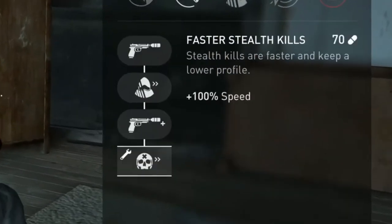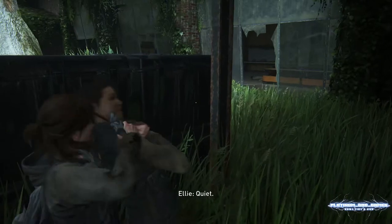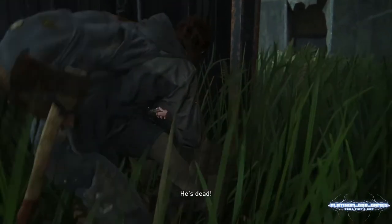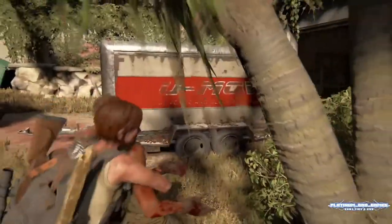Last but certainly not least within the stealth branch is faster stealth kills. This comes in so handy, especially if you have to escape into cover and start picking enemies off one by one. Ellie's original stealth knife kill is slow and takes forever when you're in a hurry. It turns into a very efficient slice-and-stab motion, dealing with the enemy quite quickly — and even quicker with infected.